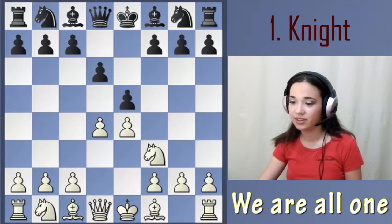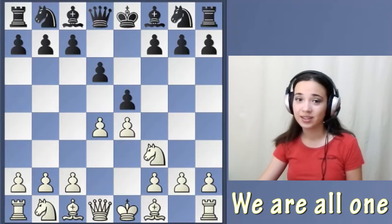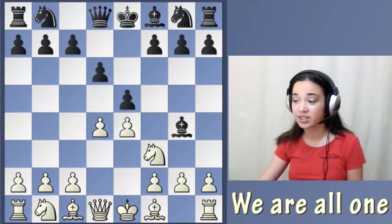But in this game, Black played Bg4. And as in our first lesson, you know that this is bad, because we should first develop our knight, or be very, very careful before developing our bishop.